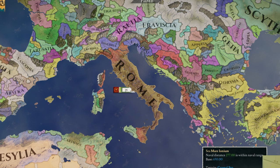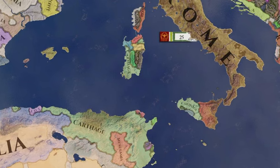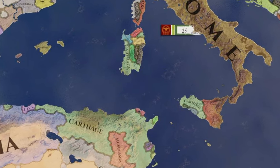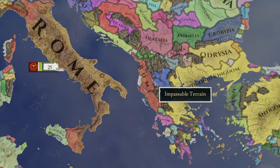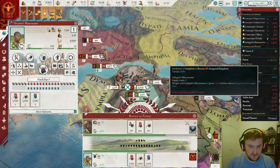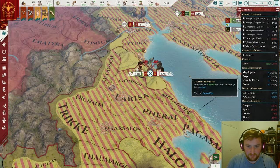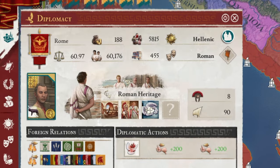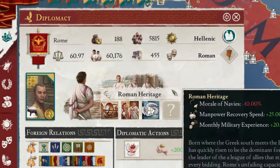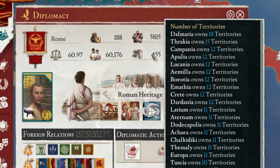So you've conquered Italia in Imperator Rome, but where do you go next? Do you go north into the savage Gauls? Do you go west into the reaches of the Carthaginian Empire? Or do you go east into Illyria and Greece? Well, using today's tactic of invading Greece early, you can become extremely overpowered early game. Spoiler alert: it's fighting a lot of wars.